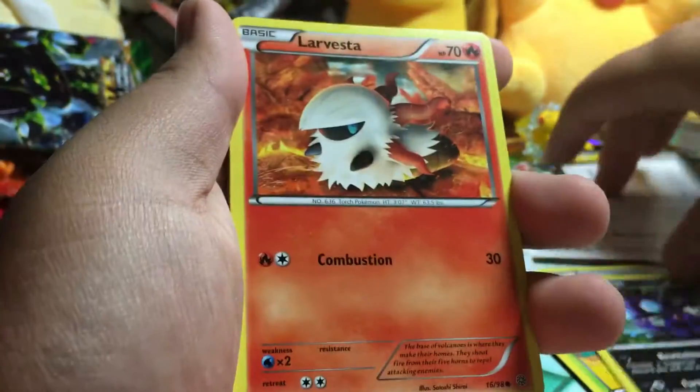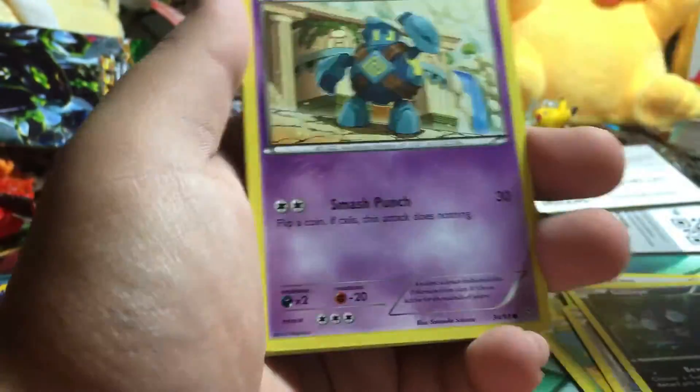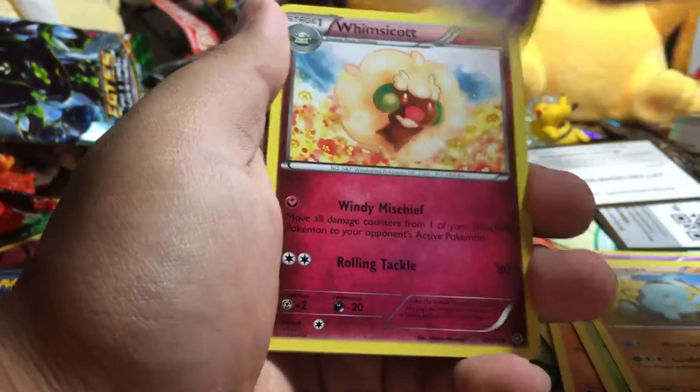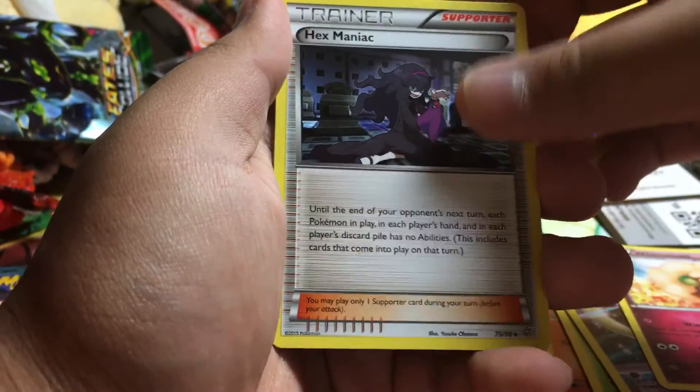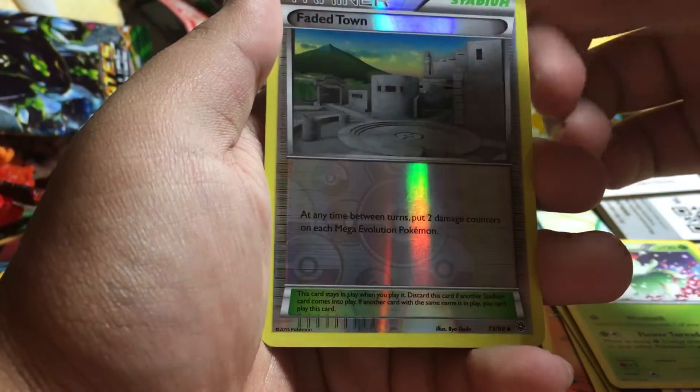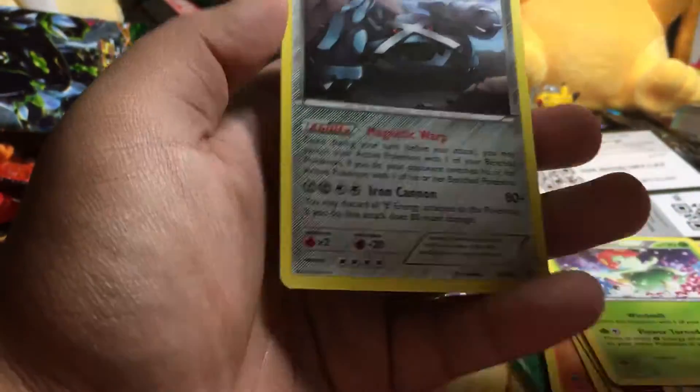Larvesta, Golett, Combee, Quagsire, Ultra Ball, Munchlax, Hex Maniac, Blossom — or Bellossom, however you want to say it — Faded Town reverse, and a Metagross rare.